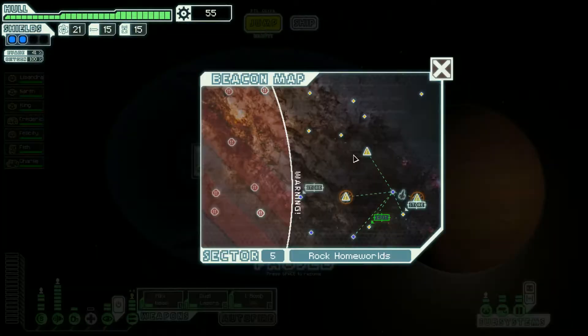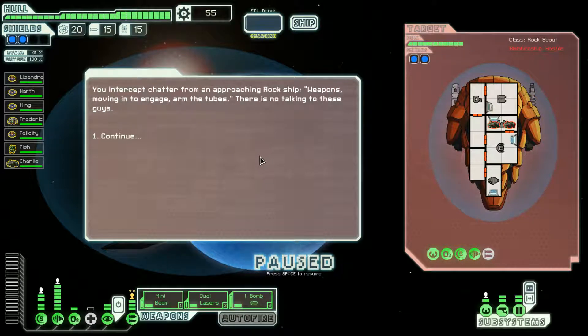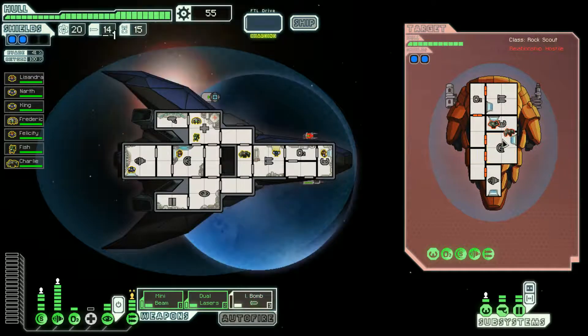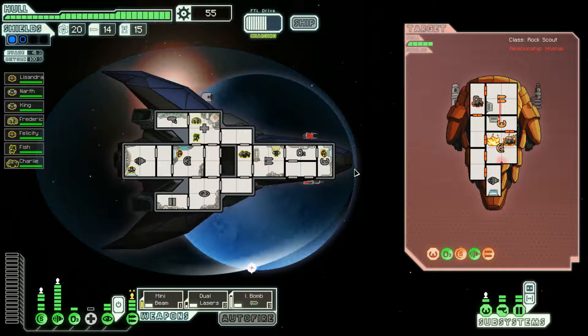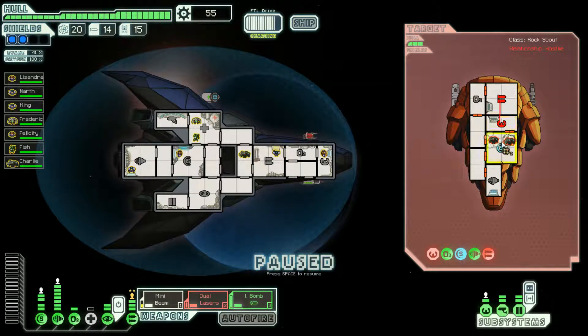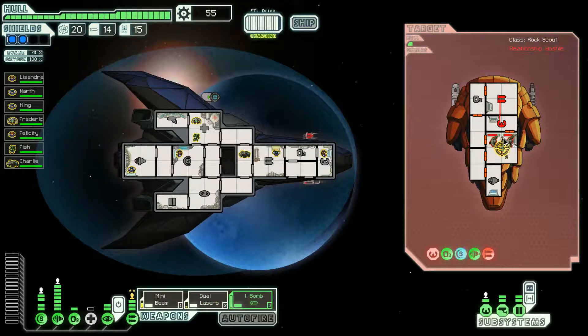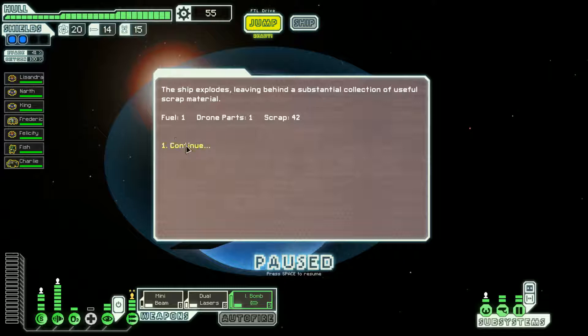Nothing at that beacon. Moving on — intercepting chatter from an approaching rock ship moving in to engage. No talking to these guys, but we have the ion bomb so that's fine. Set weapons to auto... wait, dual lasers aren't on automatic fire? Let's continue targeting shields, then mini beam to finish them off. Forty-two scrap and one fuel — oh well. Could've let them live and it might have equaled out, but the rebels are on the move again.